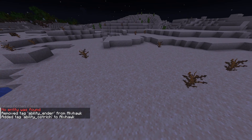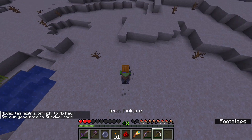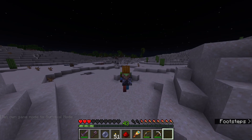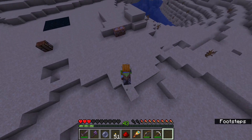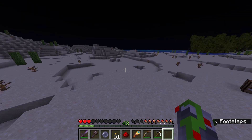Ostrich — you just turn invisible when you look down. Shifting straight down, and you're invisible. That's basically what it is. I'm invisible now, no one can see me. The skull thing can do it too.